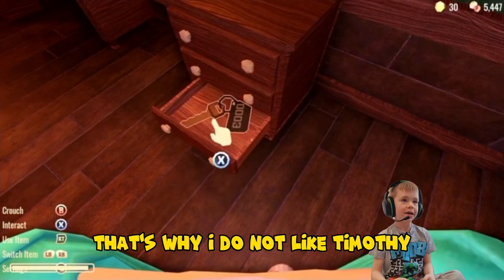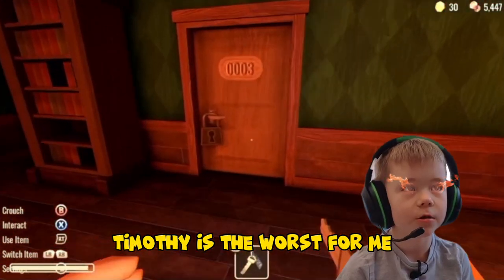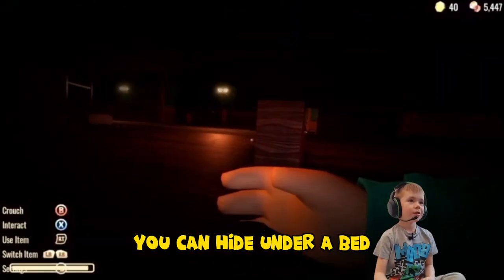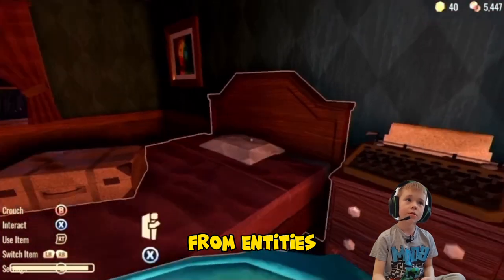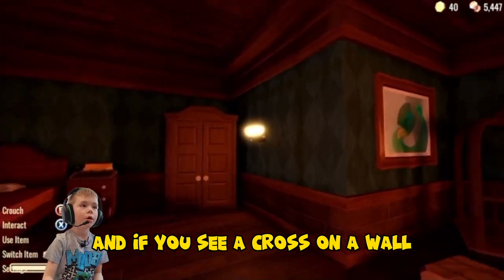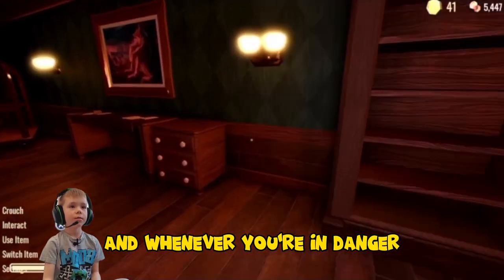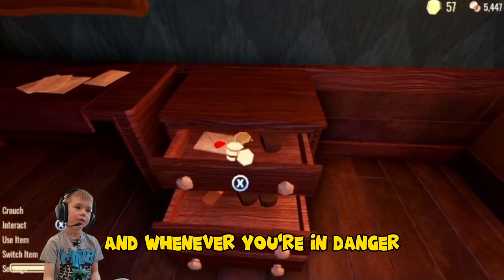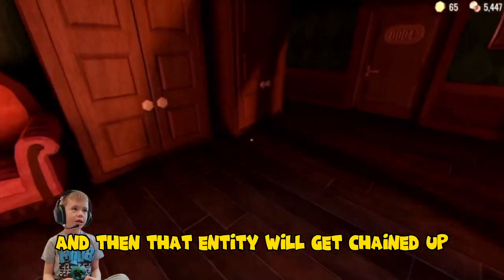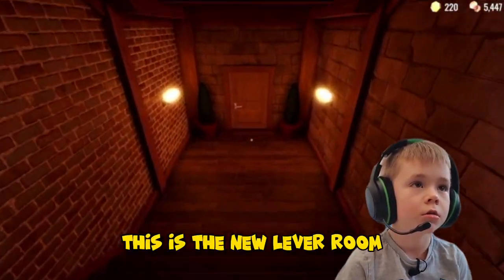That's why I do not like Timothy — he scares me when I can't see him. Timothy is the worst for me. If you're new, you can hide under a bed from entities and you'll be safe. If you see a cross on a wall or anywhere, get it, and whenever you're in danger just hold it out and that entity will get chained up.